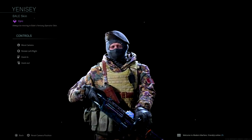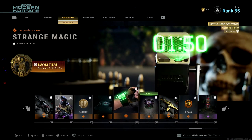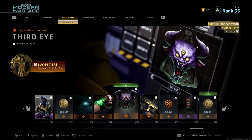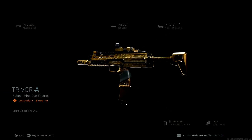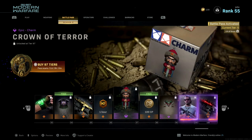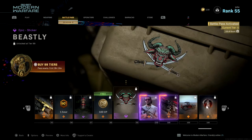For Tier 82, 100 COD Points. Tier 83, a 15-minute double XP token. Tier 84, Pub Sick — an epic Minotaur weapon charm; amazing. Tier 85, Dark Wood — a legendary blueprint for the R700; that is a beauty. Tier 86, Inner Demons — a rare sticker. Tier 87, a one-hour double weapon XP token. Tier 88, Crypt — an epic spray, free reward. Tier 89, The Portal — a legendary blueprint for the VLK shotgun with a ritual design — that is zombies right there. Tier 90, Genesee — an epic Bail skin, pretty nice.